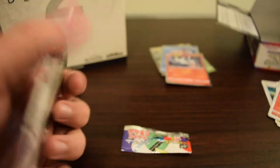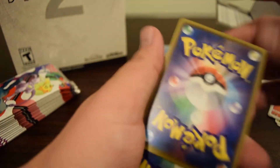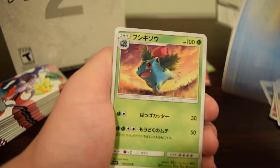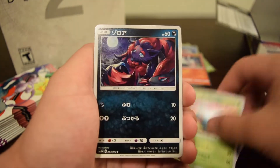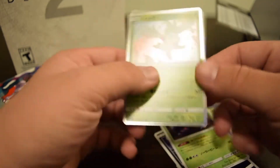Not sure what pack we're on now — could probably count and find out but I'm a little bit lazy. We have Hau, Floatzel, Weasel, Ivysaur, Zorua, Venusaur — really cool looking art — and Shaman holo.